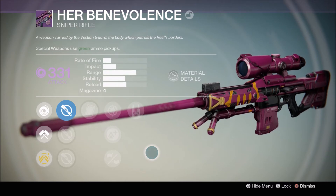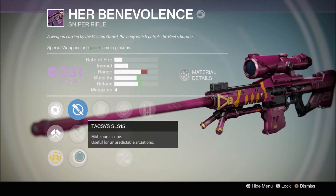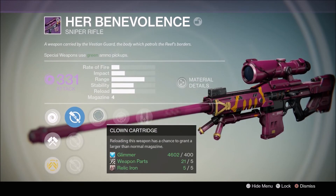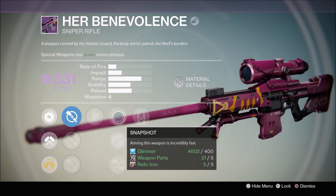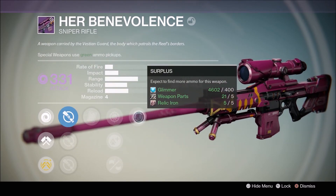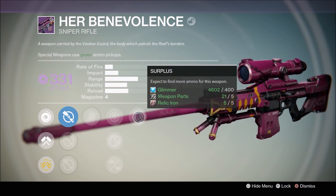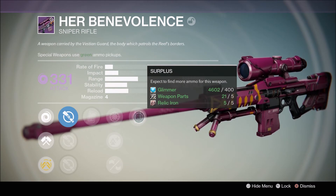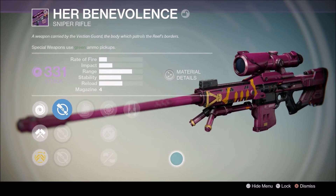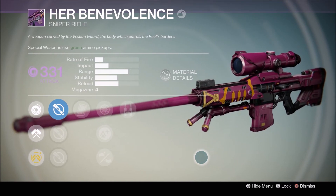Let's see what kind of perks this thing came with. We've got the Short Yay scope and SLS 15 — good scope options. Clown Cartridge is a really good perk on snipers. It's got a four-round magazine, and basically when you reload it can give you a magazine of eight. Snapshot is decent, lightweight not so great, reinforced barrel not really all that good, and Surplus — 'expect to find more ammunition for this weapon.' That's actually a nice perk because even if you're just carrying the sniper, you'll find ammo drops for both secondary and heavy weapons more often. I think I'm going to level this up and play with it, or I may re-roll it, I'm not sure yet.